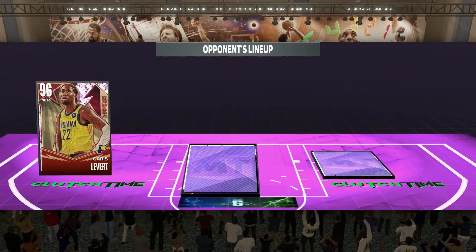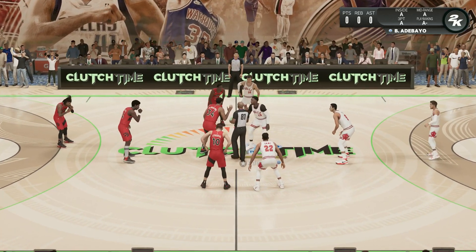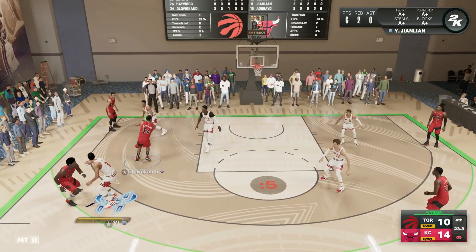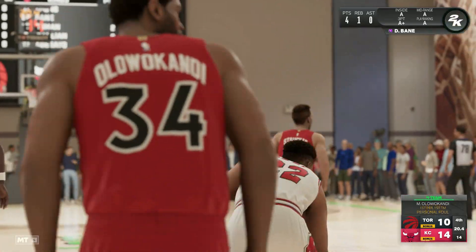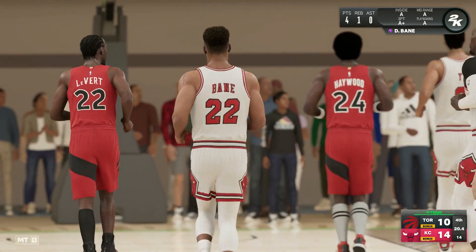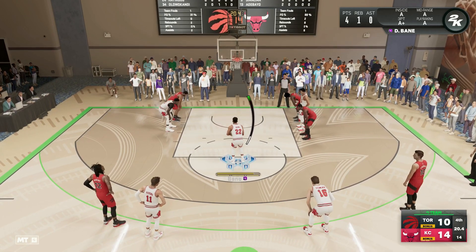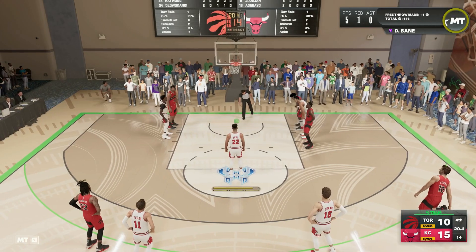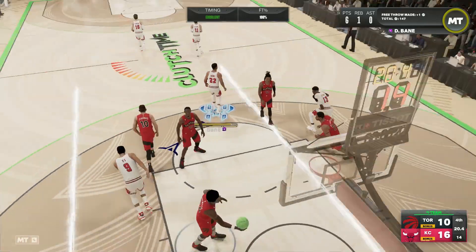I'm going to keep it close and then jump to the end of the game so you can see what it looks like with the foul inbound. As you can see, I already just got fouled. You want to make sure you can keep the ball in whoever you want shooting free throws' hands. I kept the score at about a four-point difference — that's a good margin because it allows you to miss a couple free throws but also won't make them stop fouling you.